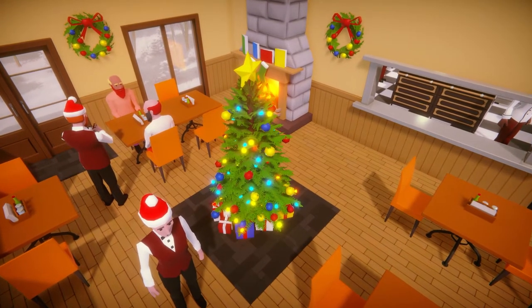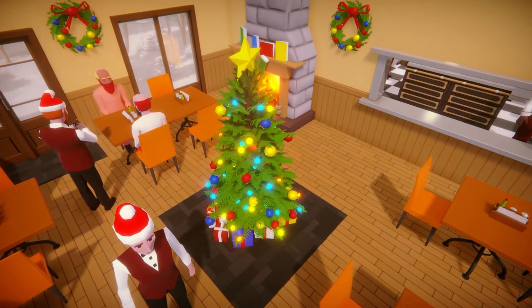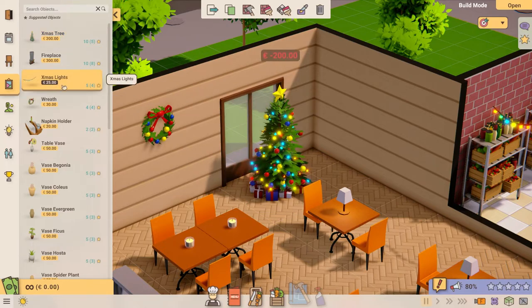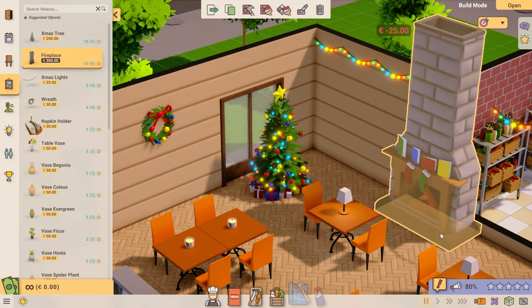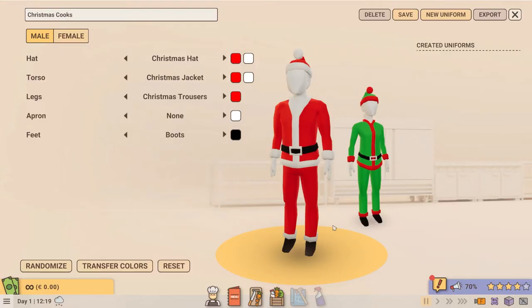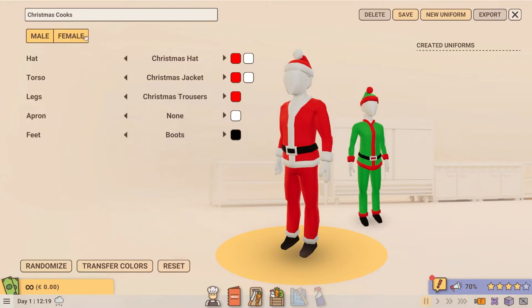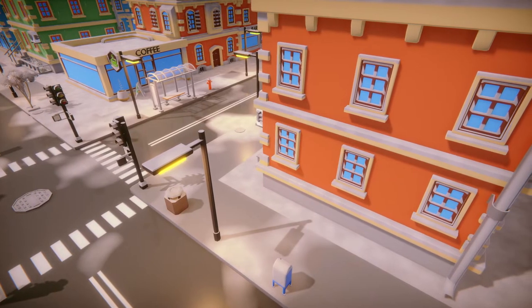With Christmas fast approaching, we thought now would be the perfect time to add some seasonal content. New buildable objects include a Christmas tree with decor, festive lights, and a log fire and chimney complete with stockings. In the avatar editor, you'll find a new Santa hat and suit to give your staff some extra theming.